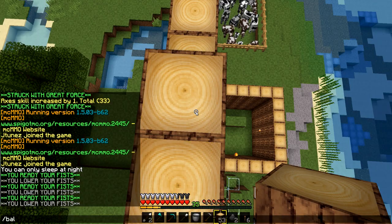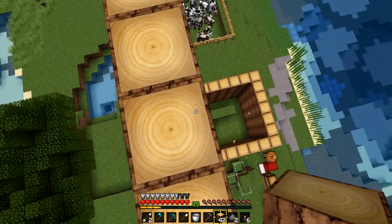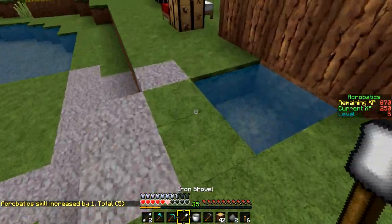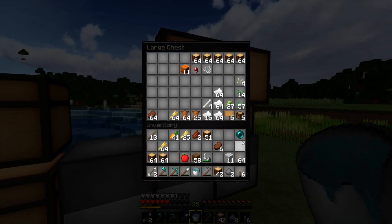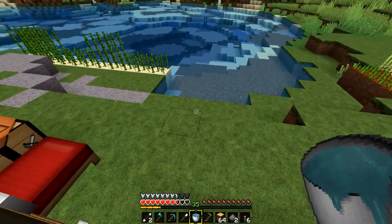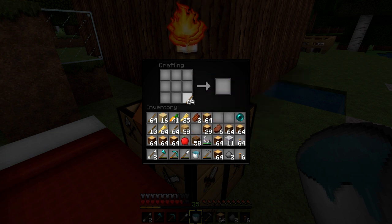I also want to buy some commands today - I only have 12K but I have iron to sell. I need a way to get back down. You know what, I'm being dumb - we could just bring a water source and carry it down. I do have some birch wood so let me grab that and make some ladders. I need sticks - bam, thank you crafting table. Let's make ladders; I think the recipe hasn't changed.